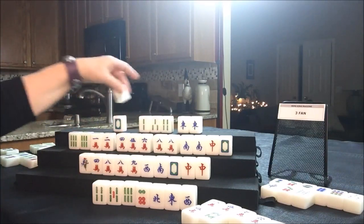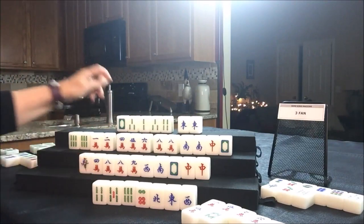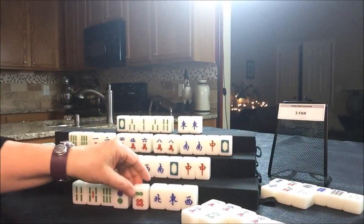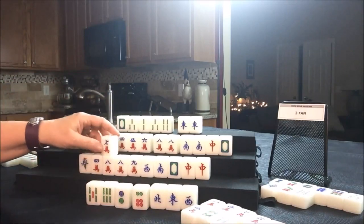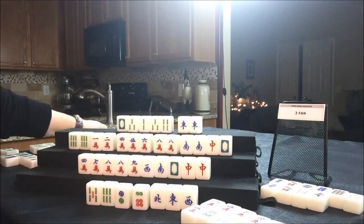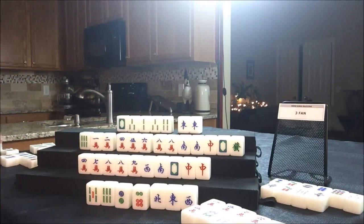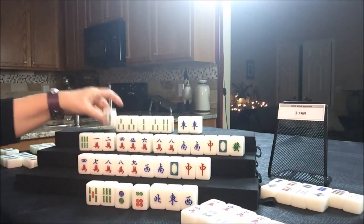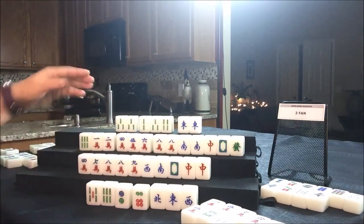They have a chow here. If they can pung that East they'd be ready on a three bam — we'll see what happens. Drawing for East — two flower, replacement, two dot, that's a keeper; even though it doesn't fit anything we can fill in maybe. Discard the four bam; nobody can take it. Drawing for South — seven crack, that's a good tile. Throwing away the one bam; they are now cleared to a half flush. Drawing four West — green dragon. Let's get rid of the six bam to clear them to a half flush. Drawing four North — three bam, nice tile. They're ready to win. We'll throw away the white dragon — they're ready on a three bam or an East.